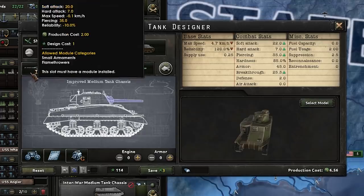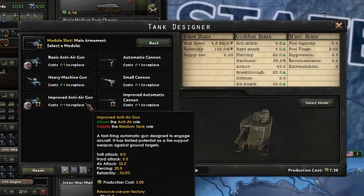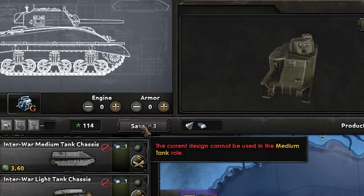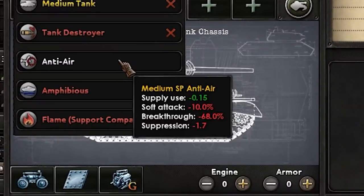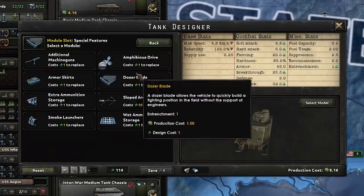But what if I wanted to make this an anti-air tank? If you go into small armaments and look for the improved anti-air gun — it's got lots of air attack, 32. Amazing. But unfortunately we can't save this as a medium tank with an anti-air gun on it — you'd have to change it from a medium tank to anti-air. But look at those penalties: we lose soft attack, we lose practically all of our breakthrough. We want our tanks to have breakthrough, armor, and soft attack. So how would we make a tank that has anti-air capabilities, armor, and breakthrough — basically does everything? Well, here's the glitch.